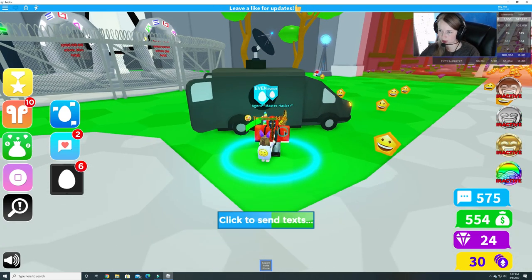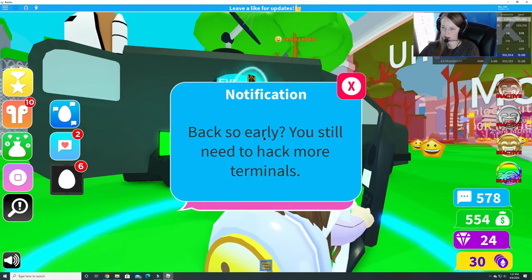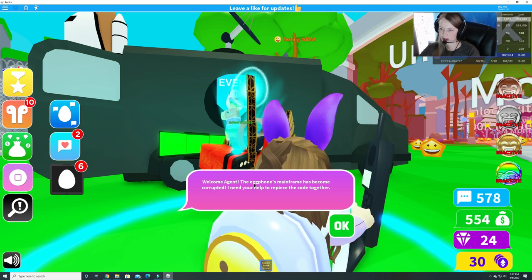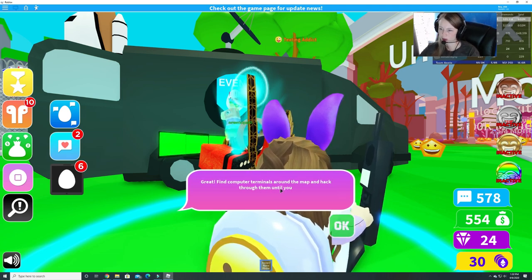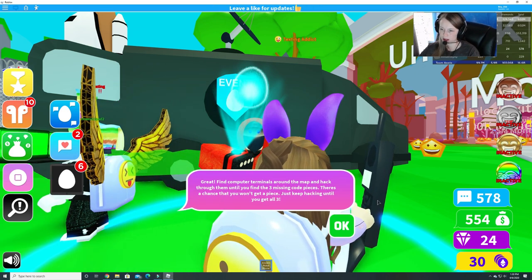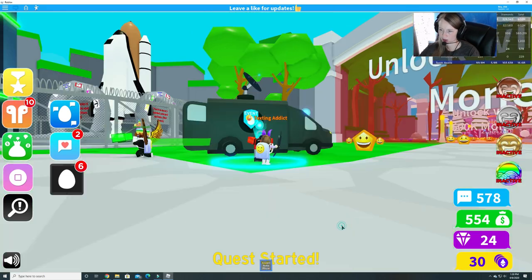Yep, it says event. Here we go. It says: 'Welcome agent, the egg phone's mainframe has become corrupted. I need your help to replace the code together.' Find computer terminals around the map and hack them until you find three missing code pieces. There's a chance you won't get a piece — just keep hacking until you get all three.